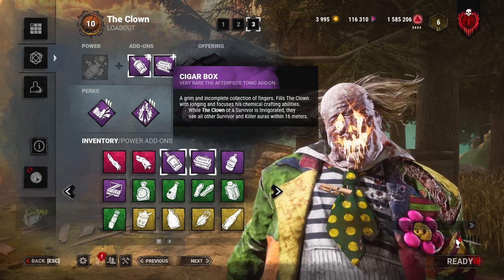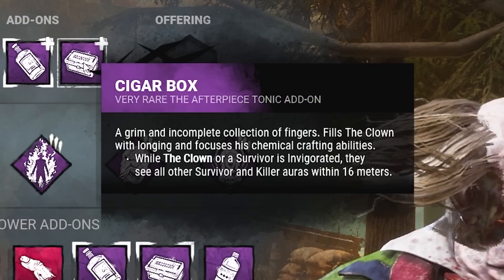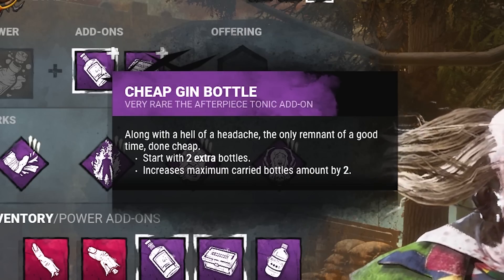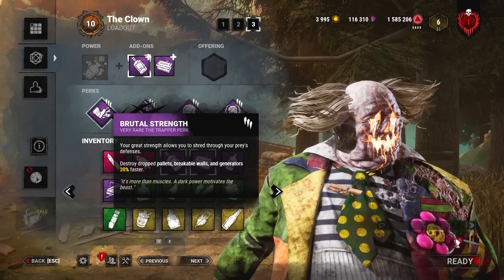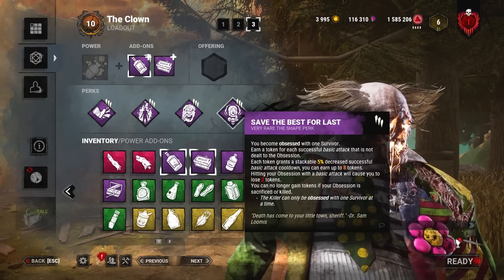Here's the build: the first add-on is the cigar box, which gives us auras within 16 meters when we are invigorated. And so we never have to reload mid-chase and keep the aggression, we have two extra bottles with this purple add-on. We also have brutal strength with fire-ups — we shred pallets insanely fast — and of course, save the best for last.